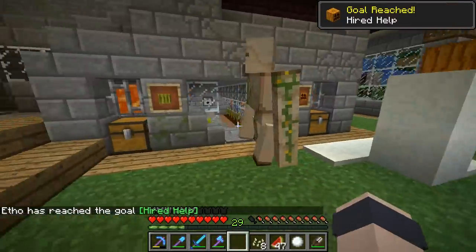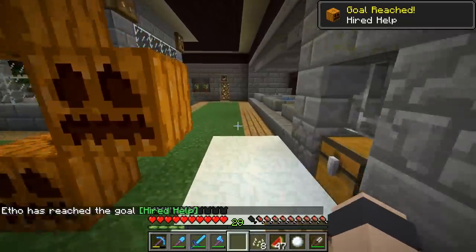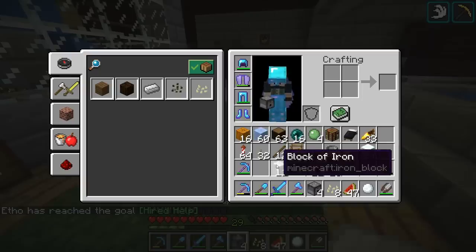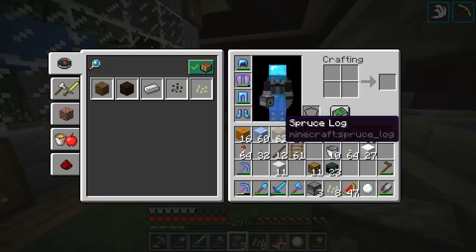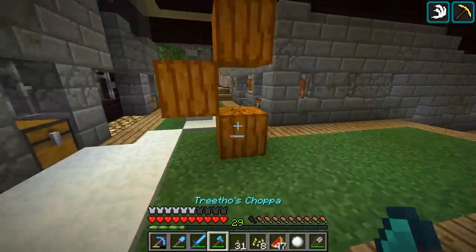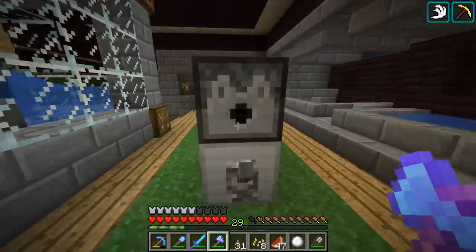Oh, we got an advancement. I'm gonna say achievements forever, I think. I'll never change. And I want to try it with dispensers, too, because you can equip pumpkins on your head before with the face ones. See if you can do it with the faceless ones. So take off the helmet. Let's try it with the face one.